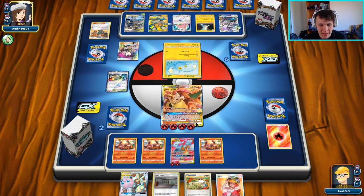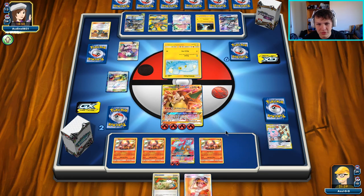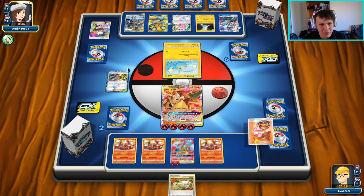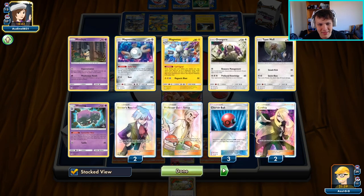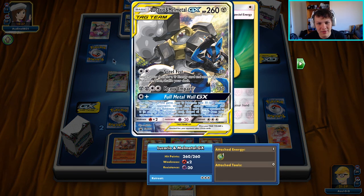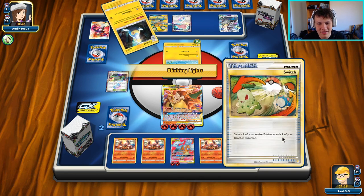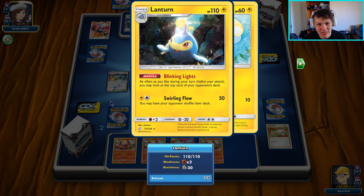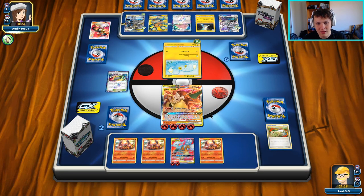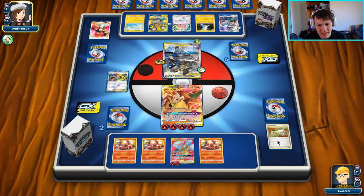I'll force them to find their Giovanni's Exile and give myself time to go for the KO on the Dedenne or Lucario and Melmetal. They probably play Tate & Liza so they'll be able to retreat. There's the Jesse and James — we keep Welder and Switch, ditch the other two. There goes the Weezing to get one more card out of our hand. There's an attachment so they can retreat and use Full Metal Wall GX next turn. There's Mars — our hand is completely gone.